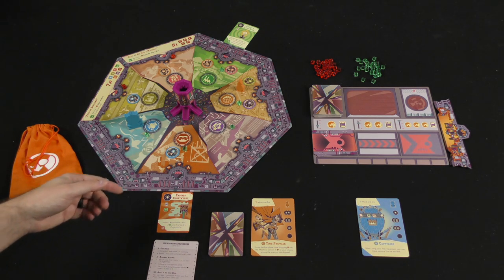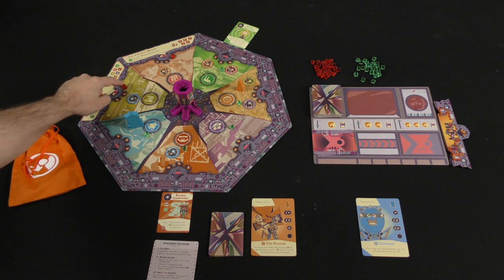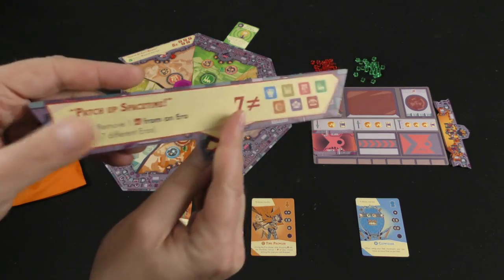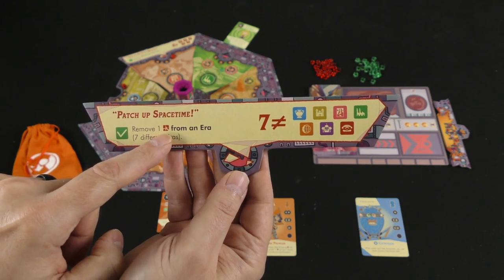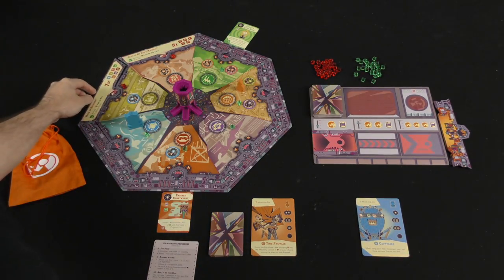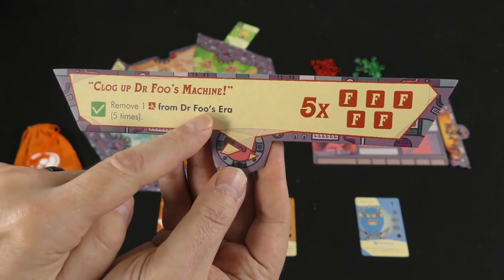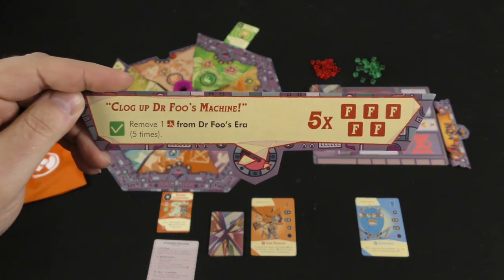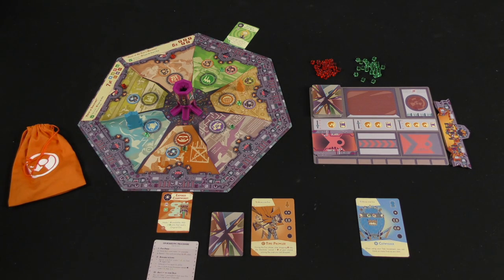The rest of the setup was that I drew two cards from Dr. Fu's deck to determine which starting eras would have a Rift cube on them — these little red cubes — and which sabotage tiles would be flipped over. I have two missions I'm working on: patch-up space-time, which is to remove one Rift from each of seven different eras, and clogging up Dr. Fu's machine, which is removing one Rift cube from wherever Dr. Fu's era is, and I have to do that five times. If I complete four mission tiles before an end game or defeat condition, I win.